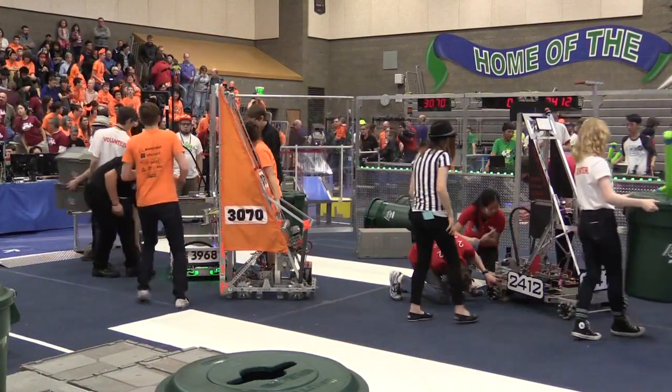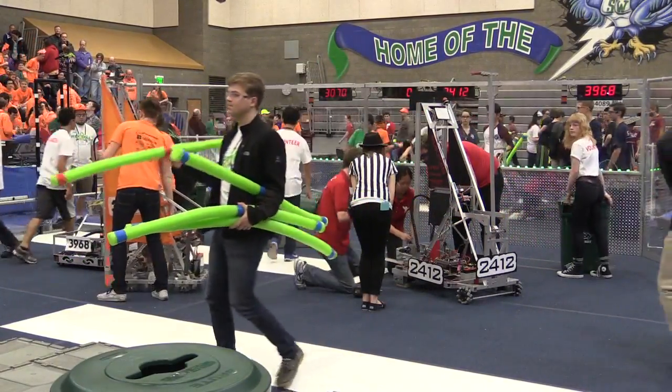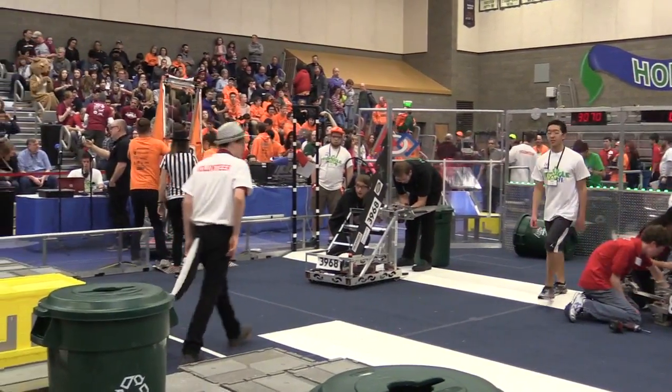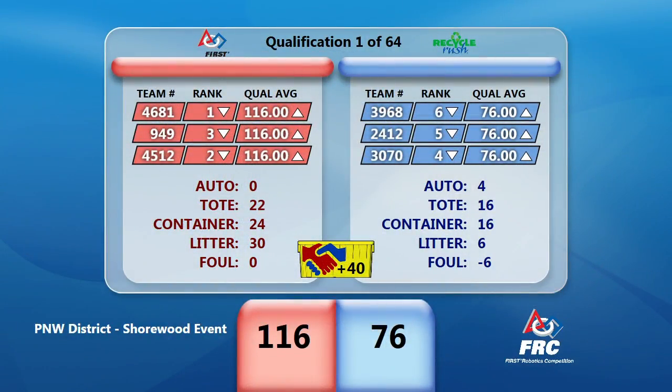One foul to report in match number one, assessed to the Blue Alliance. That is a G5 — more than one alliance member in the human player zone at the same time. All fouls in Recycle Rush carry a six-point penalty to the offending team. With that score and penalty assessed, final scores are up: 76 points on the board for the Blue Alliance, 116 for red. A fantastic start to our Shorewood District event. All day long, you will be able to track the teams' qualification averages and rankings on that display to see how your favorite teams are moving throughout the competition.